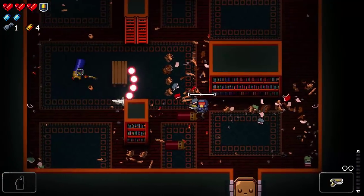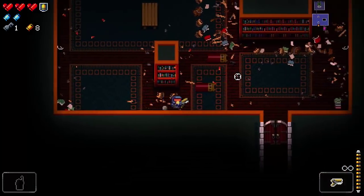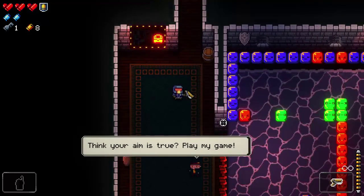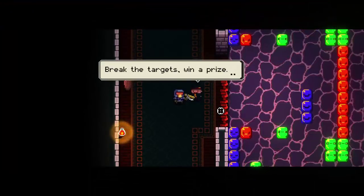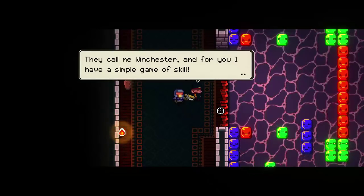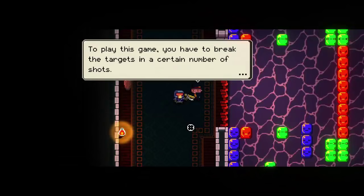You can only begin to imagine how intense some of the boss fights get. Then I encounter something I have never seen before — a character called Winchester who says my aim is being true. It's like a carnival game: break the targets, win a prize. He says he has a simple game of skill and explains the rules — I have to break targets in a certain number of shots.